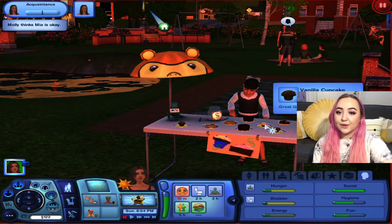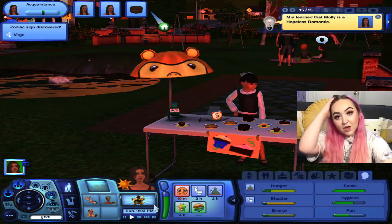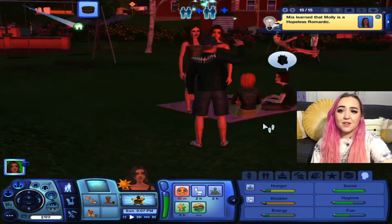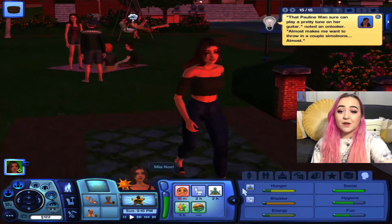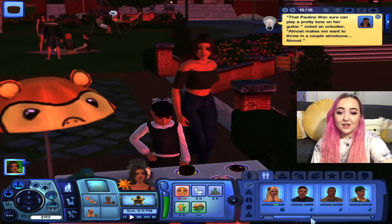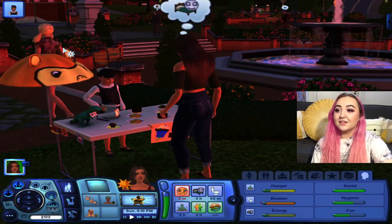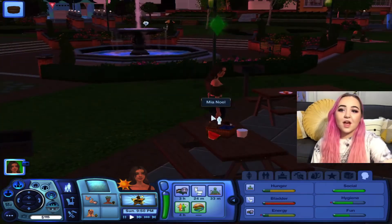Wait — someone is finally running the bake stand, and she's hungry, so she's gonna go with the chocolate cake — seven dollars, I don't even care, worth it! Oh, Molly's a hopeless romantic too — she's getting along really well with Molly! Maybe she and Molly will be really good friends too. That's great she found two girlfriends already right off the bat.